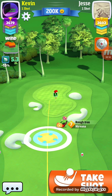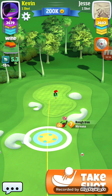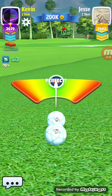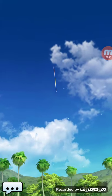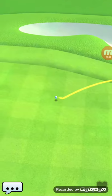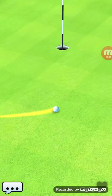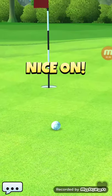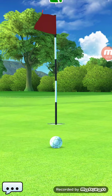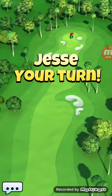Two and a half — should roll down towards the hole. Nailed it, perfect! Let's see if we can't get ourselves an eagle here. Cut in, cut in, cut in — didn't cut in. But nice and close, easy eagle. We'll see what our friend Jesse here can do.